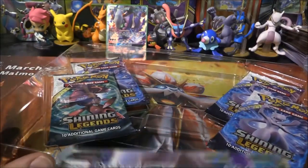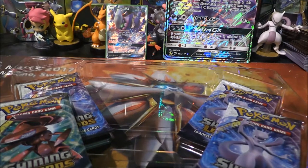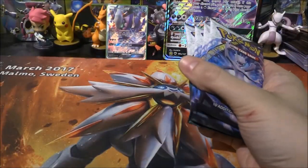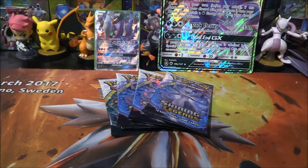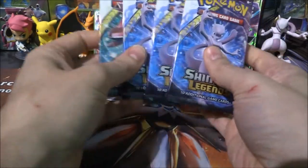Of course, we do get a Jumbo card as well, which looks very, very cool. And then we have our four packs here — we've got one Genesect, and then we've also got three Mewtwos. We've got our code card, which I'll put off to the side. We're going to go Genesect last since he is the only one pack, and then three Mewtwos. Let's see how we do.